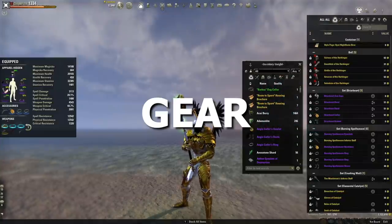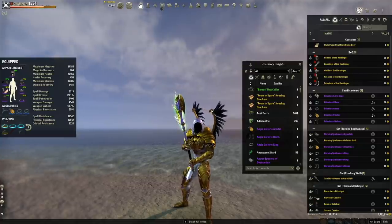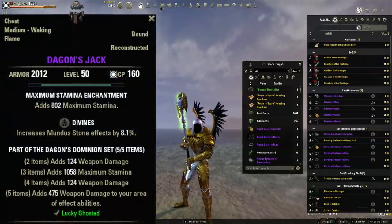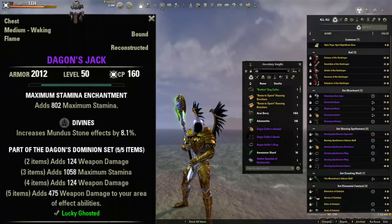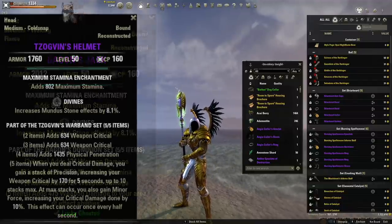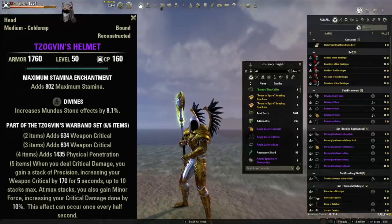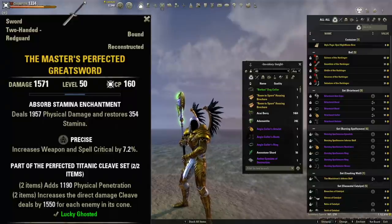For the gear we're changing it up from last patch. I'm taking advantage of the new Dagon's Dominion set, which buffs weapon damage significantly for all AoE abilities. Since our spammable is AoE along with most of our other abilities, it's basically buffing everything we do — making it a really fun set on any brawler build. I'm pairing this with Zagvin, which gives us a ton of critical to amplify the massive weapon damage from Dagon, and also provides Minor Force so we don't have to run Barb Trap.